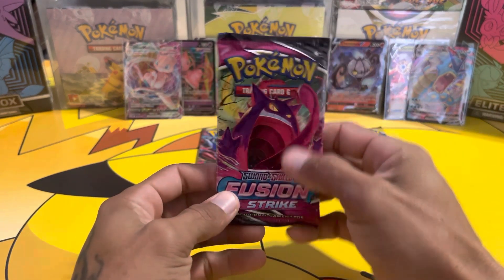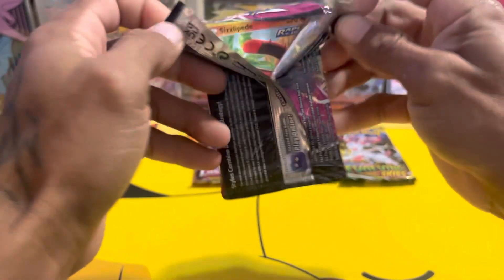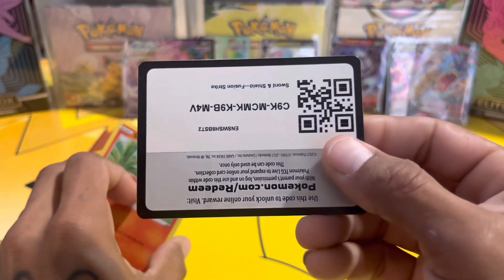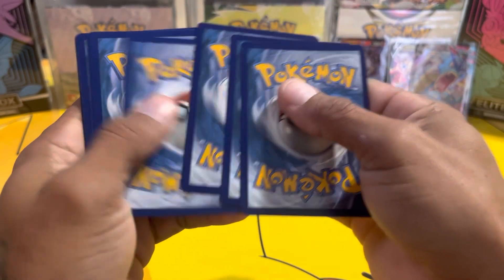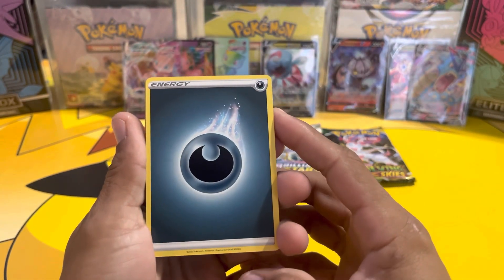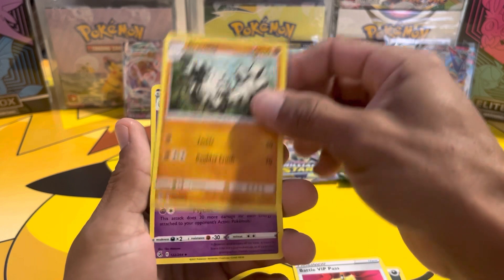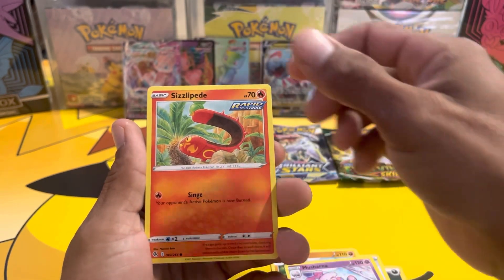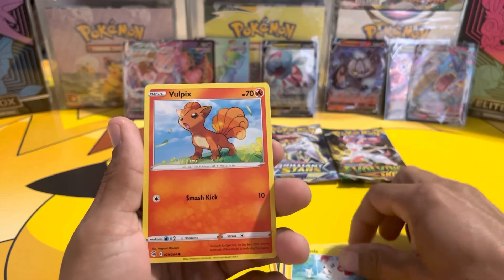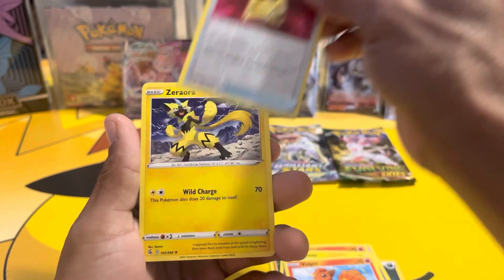Last pack of Fusion Strike — last chance at the Gengar. If you're enjoying the video please hit that like button and subscribe to the channel with notifications so you don't miss out on any future videos. Energy, Battle VIP Pass, Graveler, Marcerana, Sizzlipede, Stufful, Sandygast, Plusle, Vulpix, Battle VIP Pass — and we're not ending it with a hit.